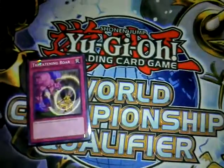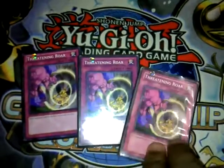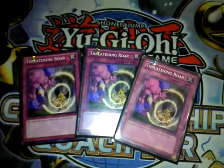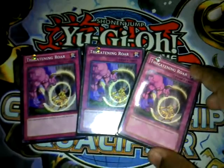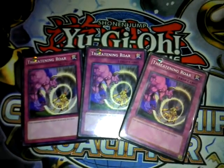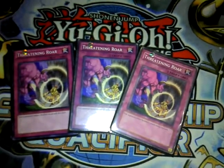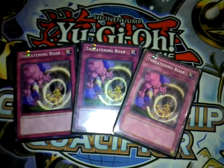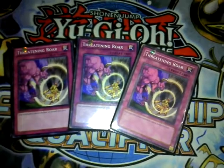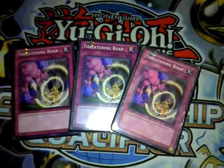On to the traps: Triple Threatening Roar. It stops people from attacking, as everyone should know. It's not a huge deal in other decks, but in the Insecta deck it's amazingly wonderful. Having the monster on your field for even one extra turn so you can destroy or search for something else with Centipede is beautiful. You need it — it's really great.